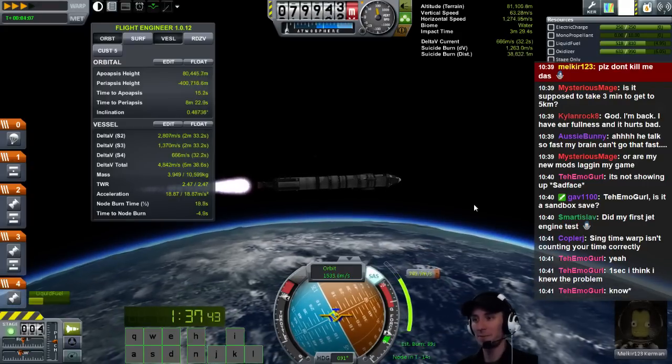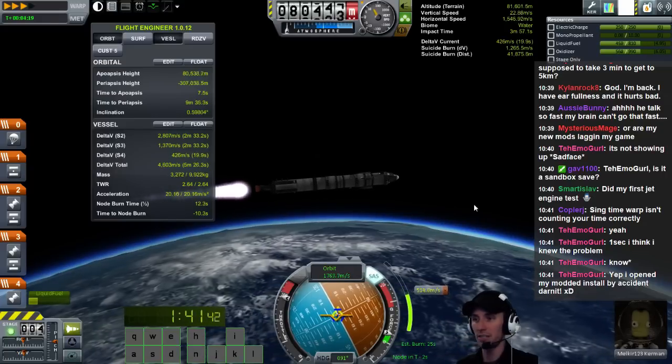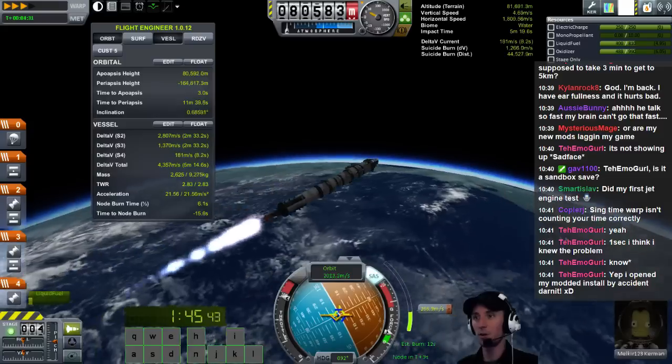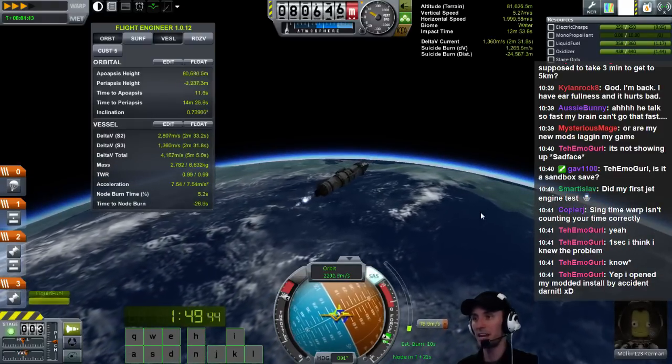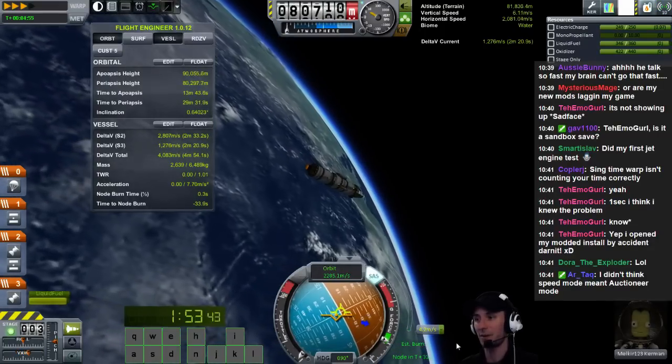We are doing our orbital insertion burn now. This is looking good. We're burning like crazy. Are we going to make it? Nope, this one should run out, then we're going to have to stage. We are burning, going into that circular orbit. There we go. Stage. Continue burning. And this is our lunar transfer stage. Right there is an orbit.